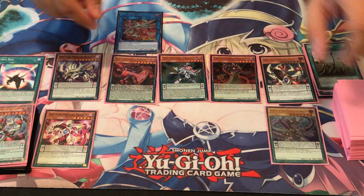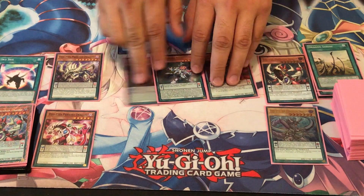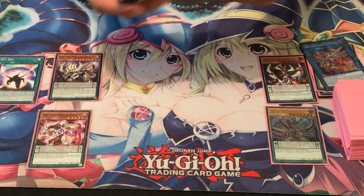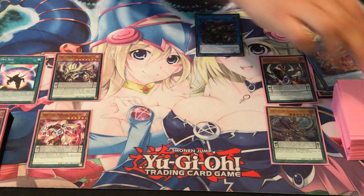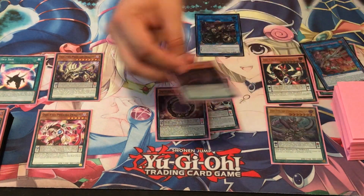Now we've got more than enough to link summon with. We're going to link away Electrumite, Harmonizing Magician, Purple Poison, and Chronograph. These go to the extra deck, this goes to the graveyard, and the monster we're going to bring out is Saryuja Skulldred. We used four monsters of different names, so now we can draw four cards but have to send three to the bottom of the deck.